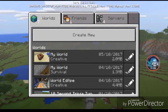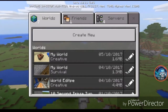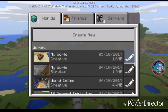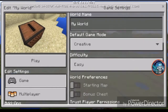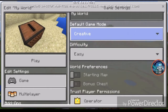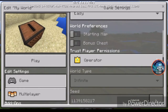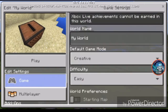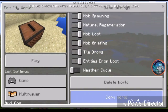Now let's see what changes there are in the world. I created it today — let's check the date. Let's see what the game modes are. I see Adventure mode, Easy difficulty — nothing changed here.